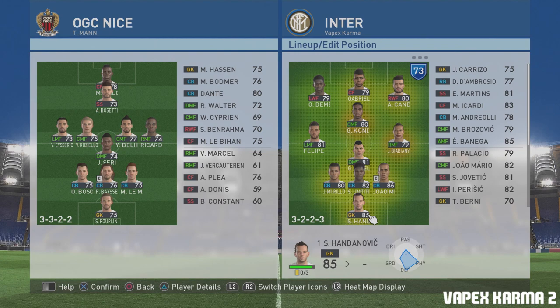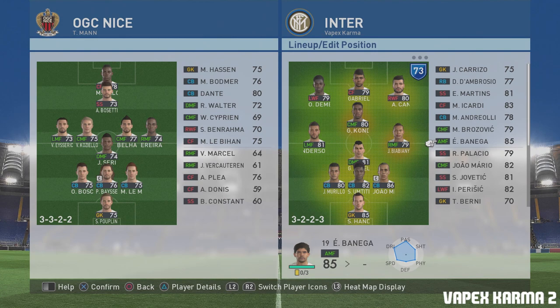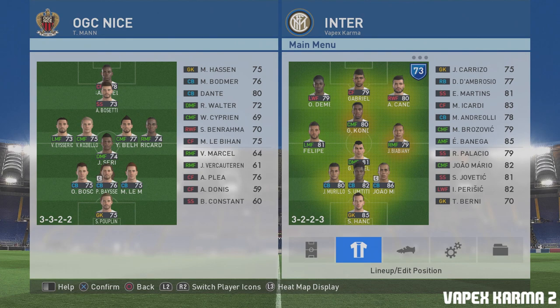You can call it a 3-3-1-3 or something - it doesn't really make a difference. We've kept Miranda and Umtiti but brought in Murillo. Medel's going to be a defensive mid. We've got Biabiani and Felipe Anderson as left and right midfielders. We've got Kondogbia in the centre - he should be an attacking midfielder but his overall decreases a lot so I've kept him as a centre midfielder. In case he doesn't play well, we've got Benega on the bench. Then we've got Kondreva on the right, Gabriel up top and Dembele on the left.